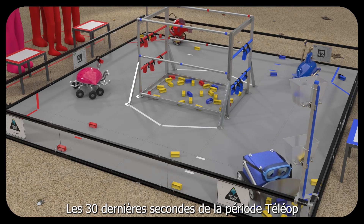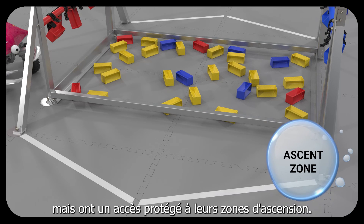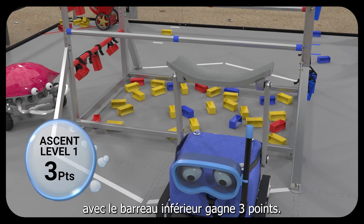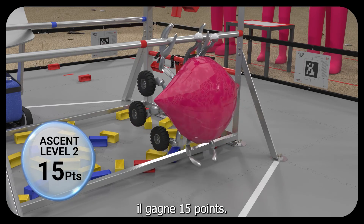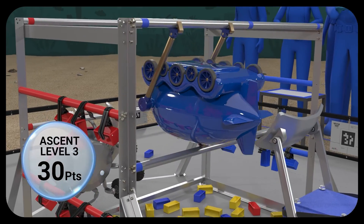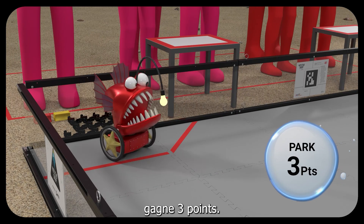The last 30 seconds of the teleop period is the endgame. Robots may continue scoring but have protected access to their ascent zones. Each robot contacting the low rung earns three points. If a robot achieves a low-level ascent, it earns 15 points. But a high-level ascent earns 30 points. When the match ends, a robot parked in the observation zone earns three points.